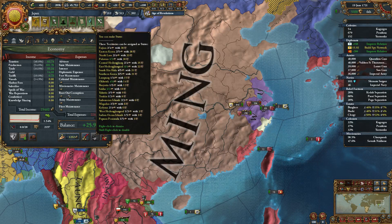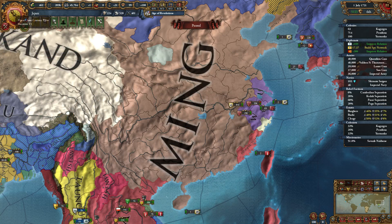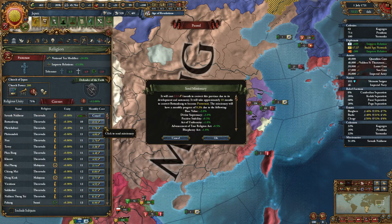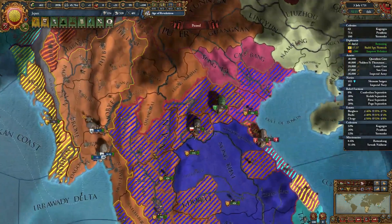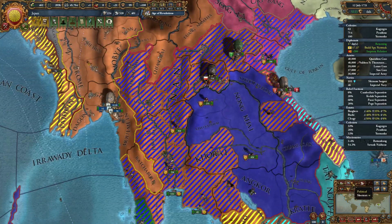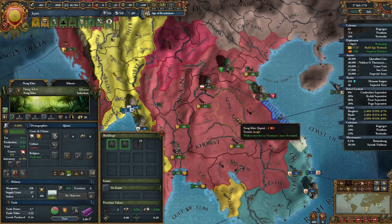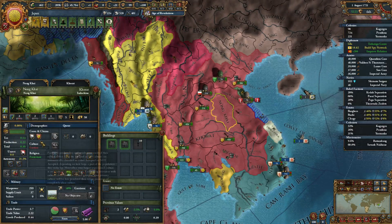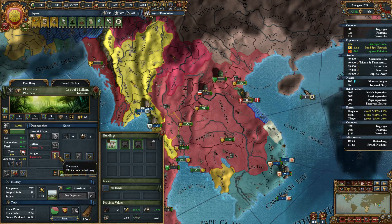We could probably up that a little bit, but I kind of want to get more of the idea groups done. Slow, steady progress. This area proves to be reasonably easy to convert — I'm surprised. I don't think Buddhism has an advantage to conversion, does it?